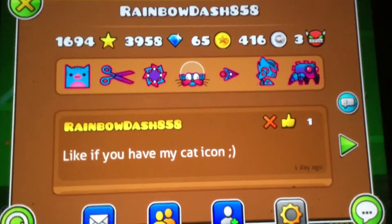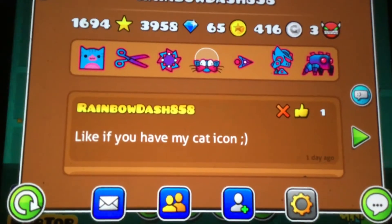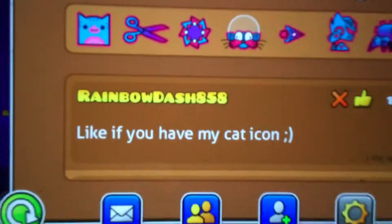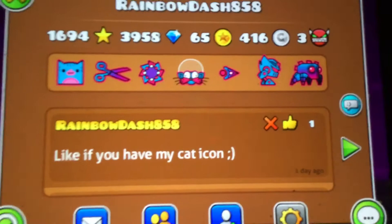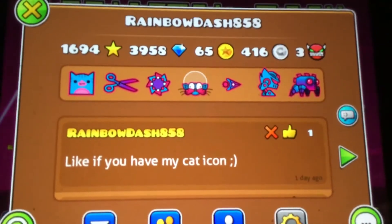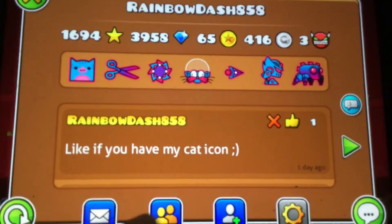Hey everybody, I'm RainbowDash858 and today I'm going to be showing off my icons. I just got this scissor ship right now — I keep getting five even keys. I always open up my chest every day, so don't forget you can always friend me and stuff.